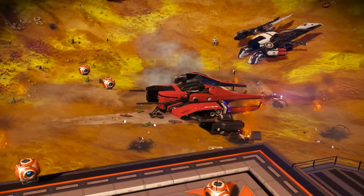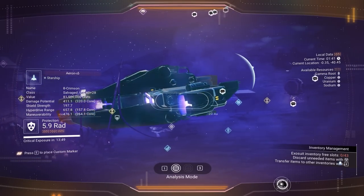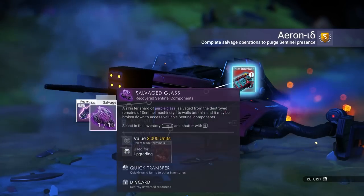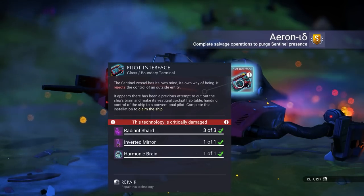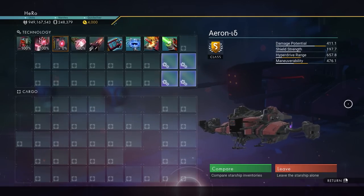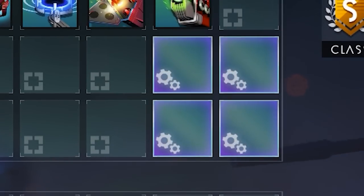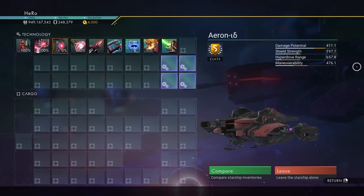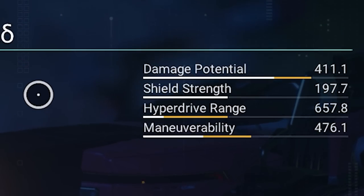You don't have to upgrade it or do anything. If we scan the sentinel ship, you can see it's S-class. So let's get it. Let's take the free stuff to our inventory and we can just fix it. Look at this monster right here — it has four supercharged together. I can't believe we found S-class with square four supercharged together. And you can see the stats for the ship are really high.